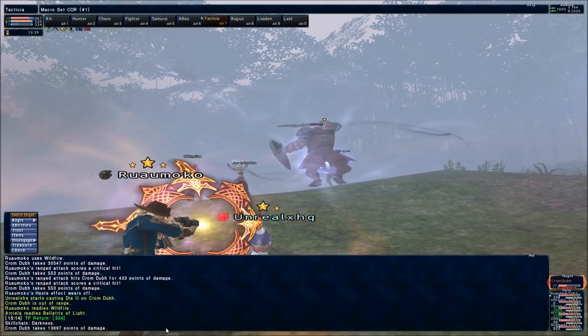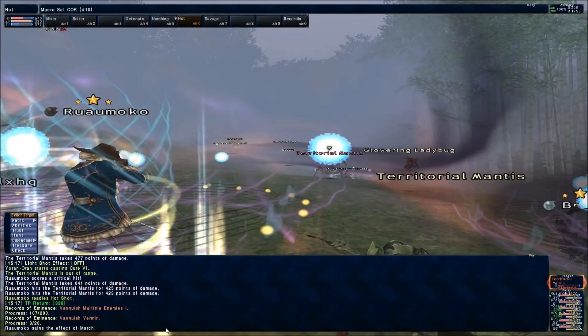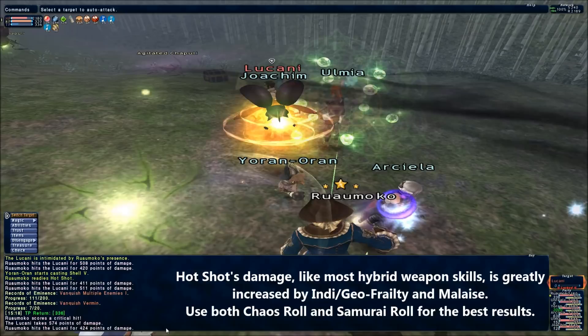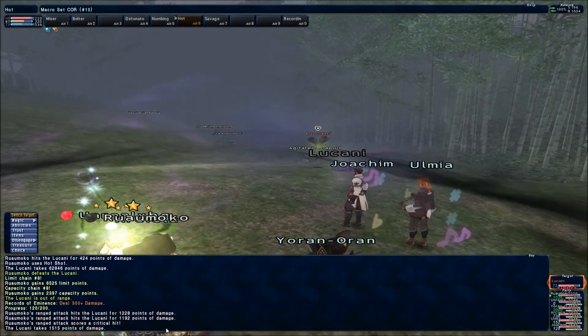The last thing I should talk about is Hotshot. Hotshot is the first marksmanship weapon skill you'll ever get, but it can actually be one of your strongest. It's a hybrid weapon skill — if you've watched my Ninja guide you should know how they work — and it can be boosted through Fire Shot, so you can see some pretty insane damage from it. Hotshot seems a little unreliable though; its damage seems to fluctuate a lot, even for a hybrid weapon skill. The ideal Hotshot set would be a mashup of your Wildfire and Last Stand sets. Give it a go sometime.